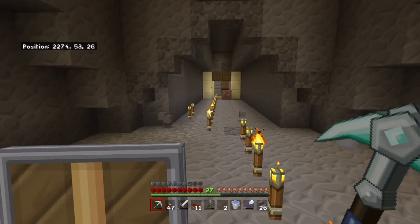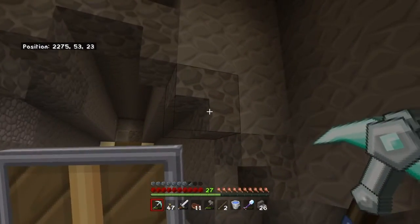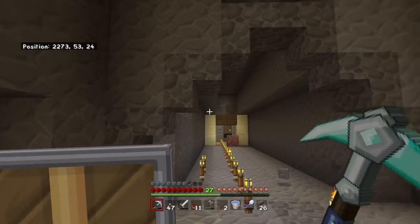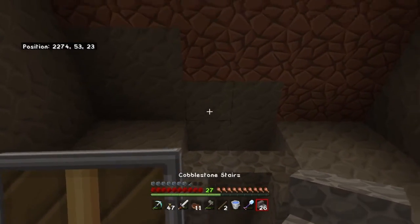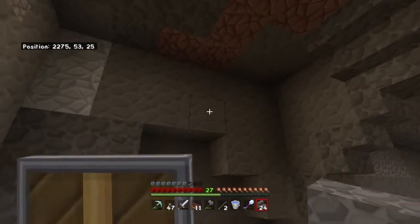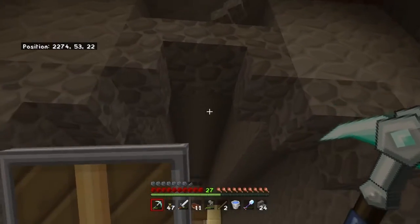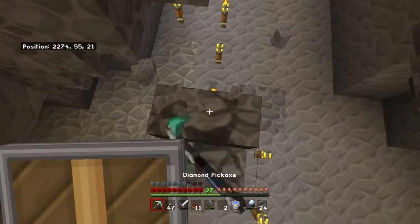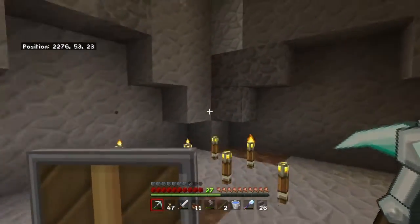Just testing how I want to do the entrances through each area — obviously they're not going to stay as cobblestone stairs, that's just easy for me to place quickly so I can work out how I want it done. There'll be a gap there but it'll be filled in. I decided against plain cobblestone — it'll use the same roofing I've done in most of the tunnel area, using stone bricks all around with diorite flooring.